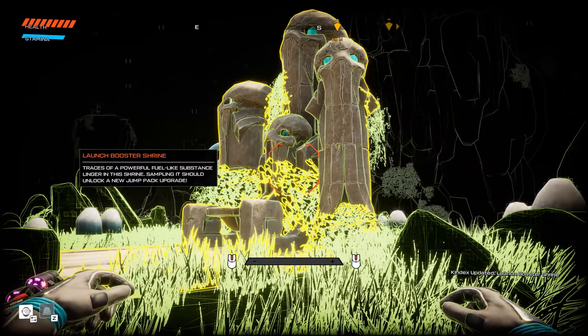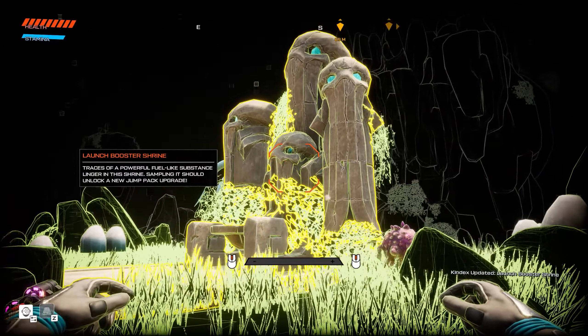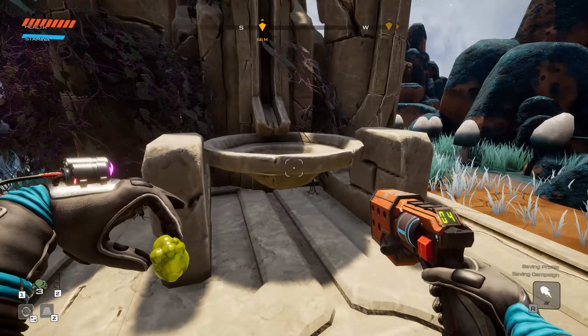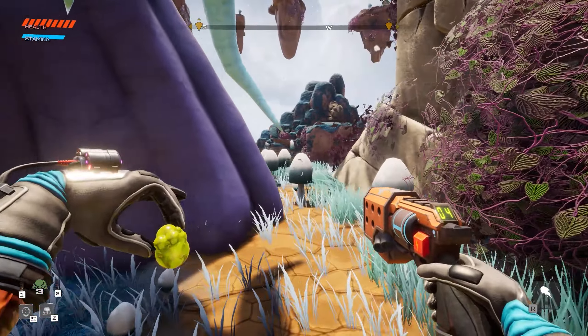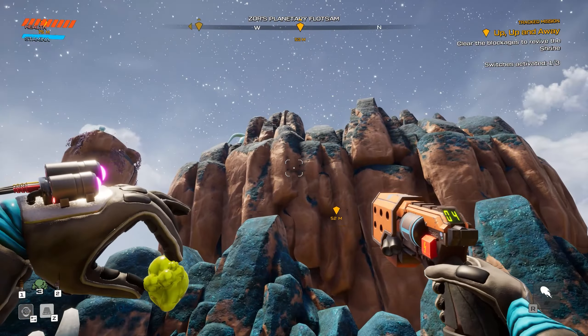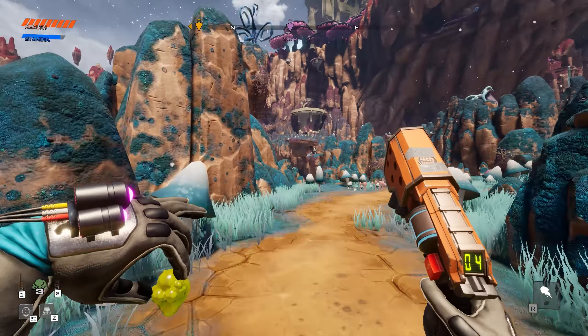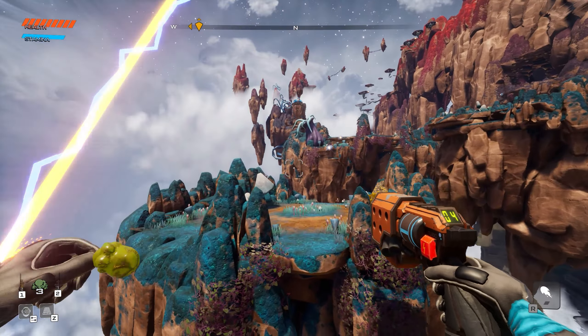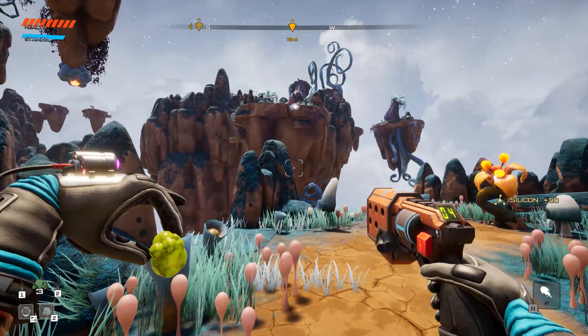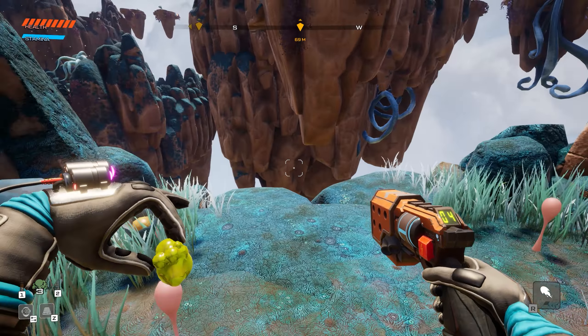Let me scan this shrine - 'Launch Booster Shrine - traces of a powerful fuel-like substance linger in the shrine. Sampling it should unlock a new jump pack upgrade.' So now we won't be limited to just double jump - maybe triple jump or even flying! But something's blocking it. Switch activated - one out of three - so there's going to be another switch I have to activate. Let me go up and around - look, from one tether to another - and land there. We go.